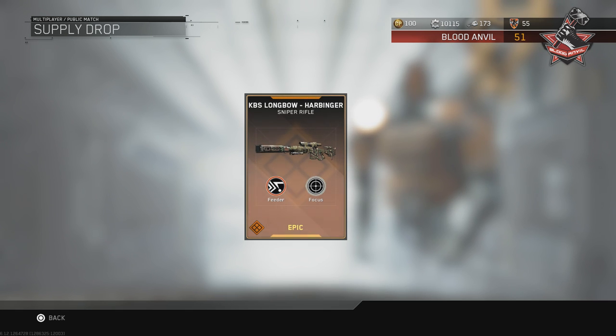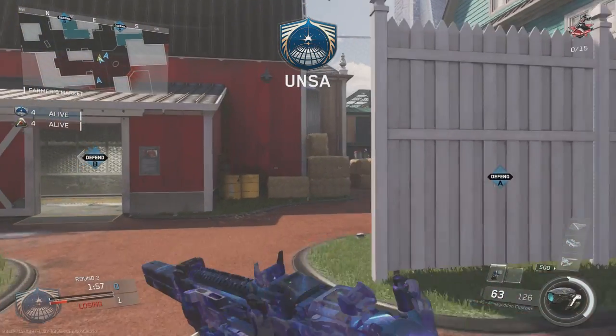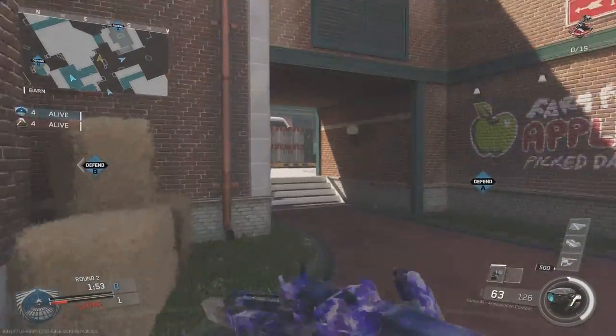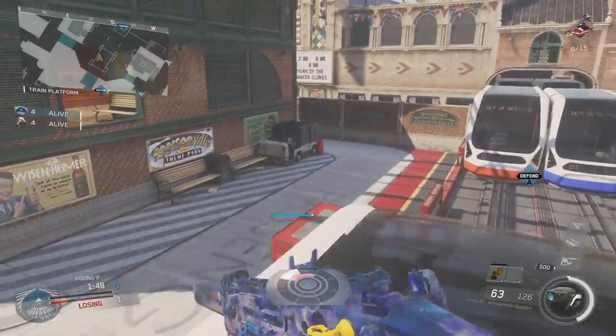We have a change for active camo visibility, which is now slightly more visible. We also have a fix for the KBS Longbow and TF-141 inflicting different amounts of damage, which was inconsistent when comparing the weapon damage stats for both weapons — that has been fixed.